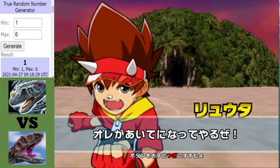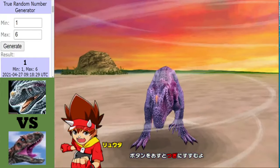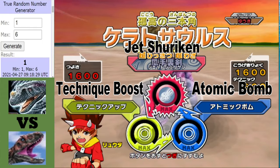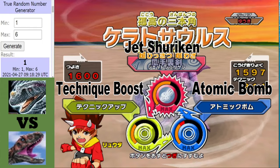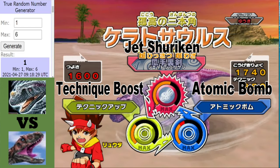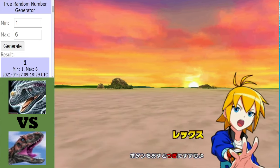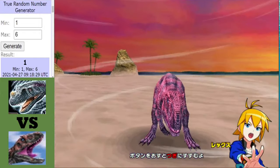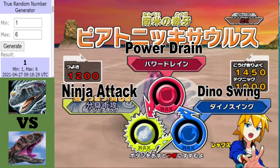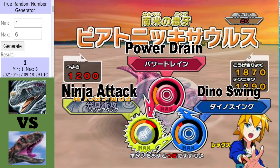In this match-up we see the Ceratosaurus taking on Piantnitskysaurus! In the red corner we have the Ceratosaurus, a fan favourite. But it won't be easy for it because in the blue corner we have probably the dark horse of the Wind dinosaurs — the Piantnitskysaurus! That poison type will definitely come in handy if the Piantnitskysaurus gets far in this tournament.